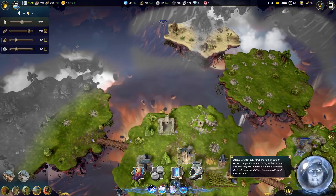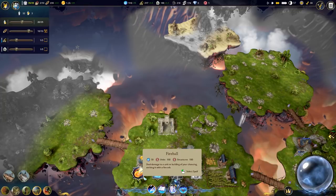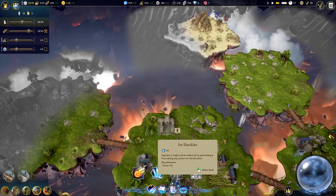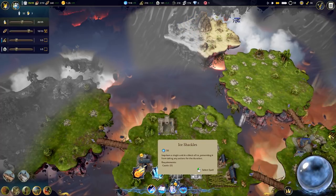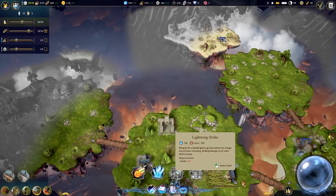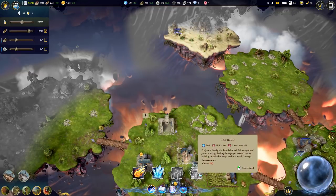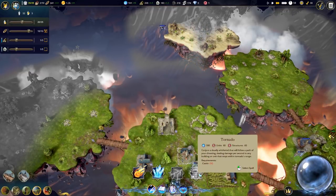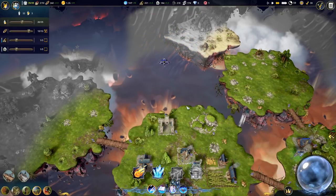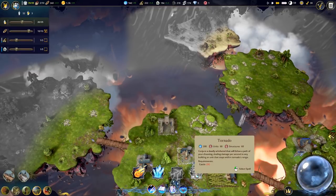And then Ice Shackles, which does no damage but makes it so they can't do any actions for the duration - I'm not sure how long that lasts. Lightning Strike - bring forth a deadly lightning strike, this is AoE damage and requires Castle 3. And then Tornado - conjure a deadly whirlwind that follows the path of your choosing. I thought it would just kind of spin around but it looks like we can actually choose where we want it to go.